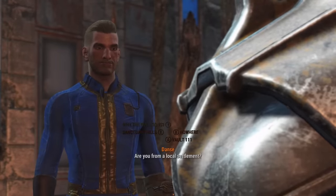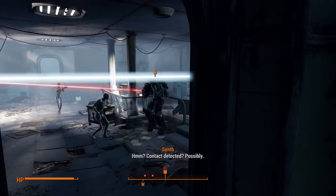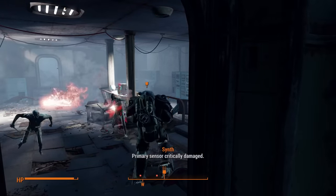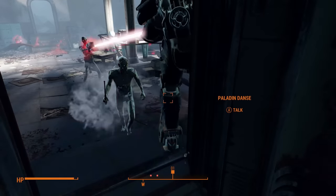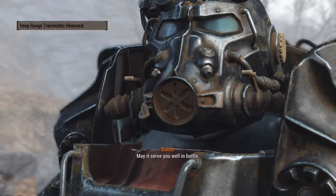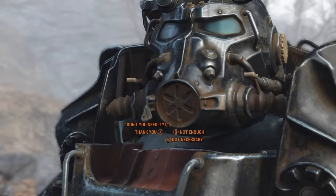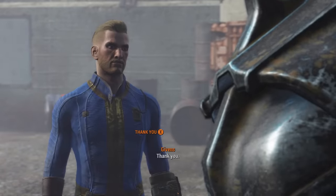After about a minute he thanks us for our help and then requests more of it for some reason, as we head off to Arcjet to get the deep range transmitter. Danse is a machine — both figuratively and literally — so he slaughters his way through the synths, and before you know it we are being recruited into the Brotherhood. As a welcoming gift we are given the Righteous Authority, a legendary laser rifle that unfortunately has an effect we will probably never get to use.